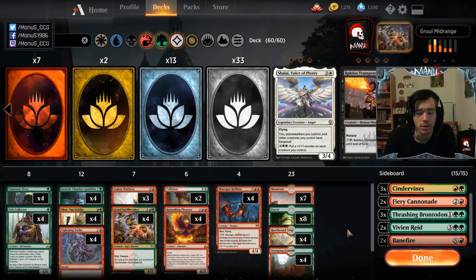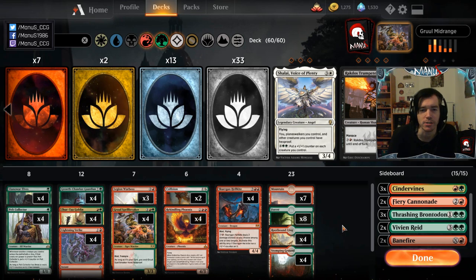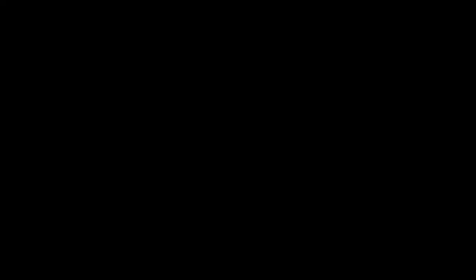That's the deck — that's the 75. If you're running it in Best of One, play the exact same main deck without the sideboard — nothing changes. Don't cut a land in Best of One; be glad that the algorithm makes 23 lands work closer to 24 than it would in Best of Three. Hope you guys enjoyed this in-depth deck tech. Let me know in the comments what you think, and I'll be back with three matches of traditional ranked Best of Three in Diamond to show you how to pilot it.